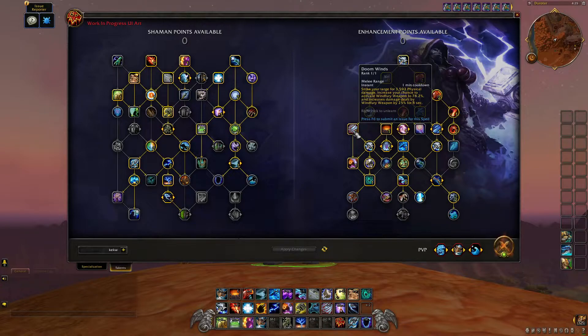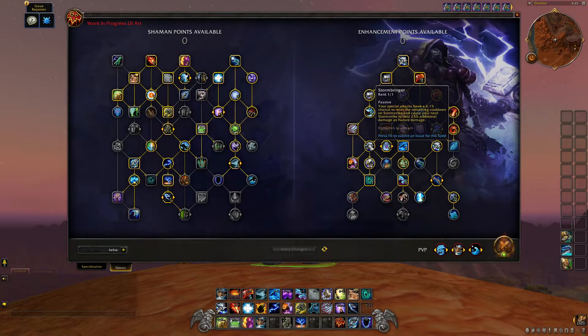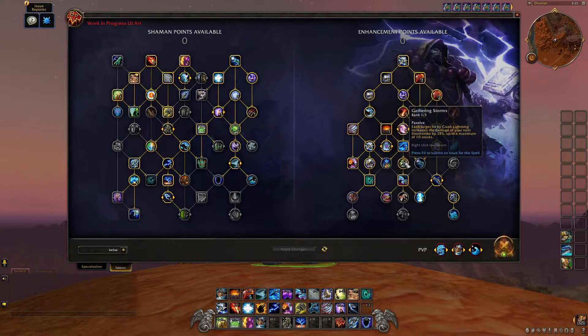Gathering Storms got changed — before it increased Storm Strike by about 2% per crash lightning hit, which was really weak. Now it's 15%, so it's a lot beefier. Storm Strike already has so many modifiers, so this basically brings it back to the normal playstyle of Storm Strike being your main source of damage. Very happy with that change — two percent is definitely lower than fifteen percent.